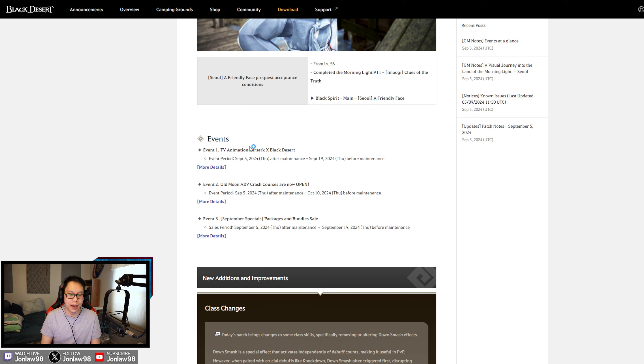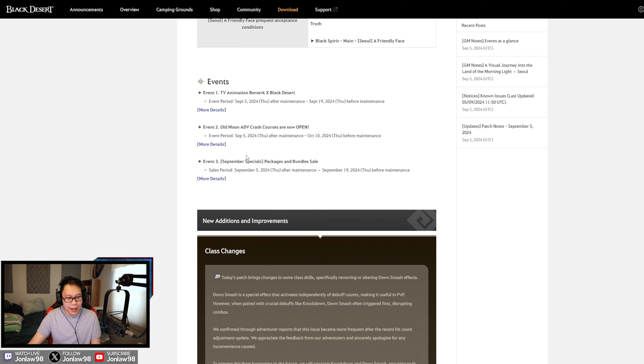We have the Berserk collaboration running right now — this is actually the second time they're running it. For all of you who missed the outfits the first time, you can buy them all again. I'll show you the outfits in-game as well. There's also a new event: the Old Moon Advanced Crash Courses are now open.